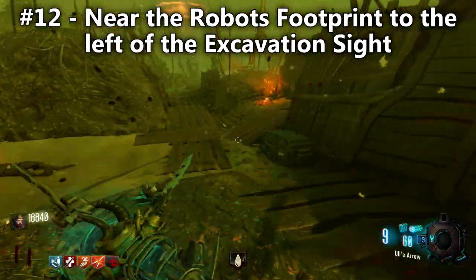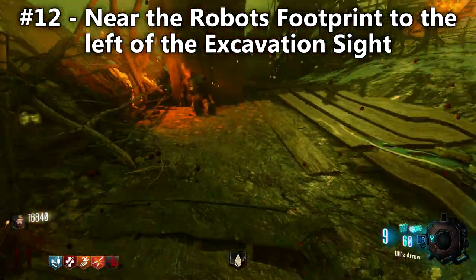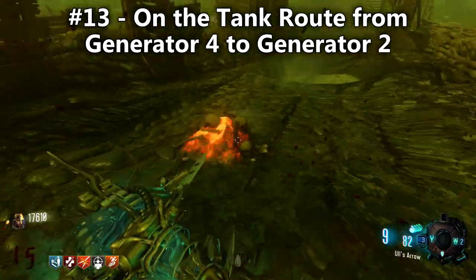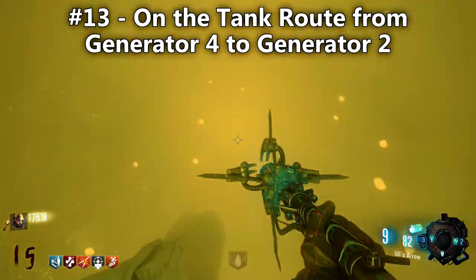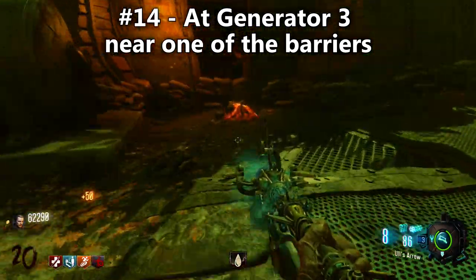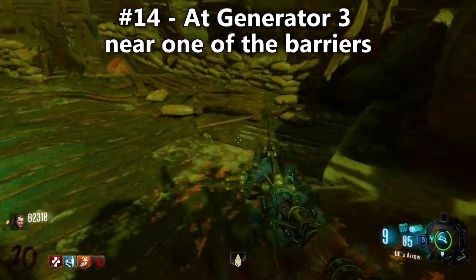Some things to keep in mind: you can never get more than one per round. So if you find one on round 16, you will have to go on to round 17 in order to start looking for that second, third, or fourth dig site. Also, that dig site will remain in that position regardless if you don't get it within your first or second zombie blood. So if I see it but don't have enough sprint to get there and the zombie blood ends, it will still stay there the entire game until I come back and dig it up.